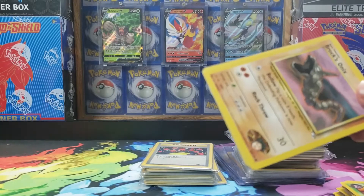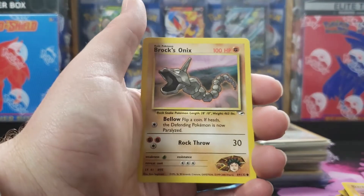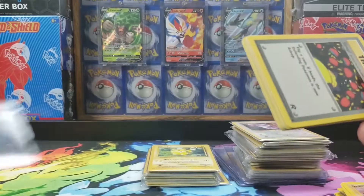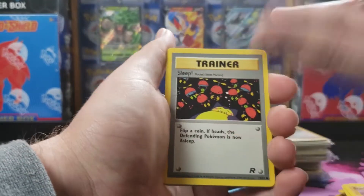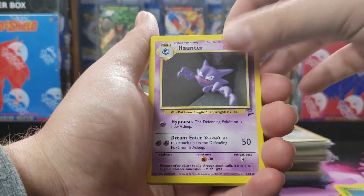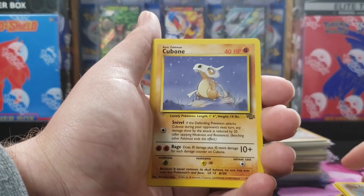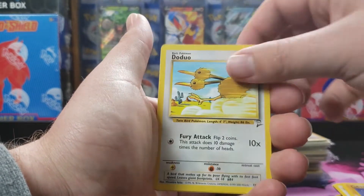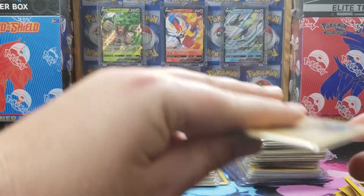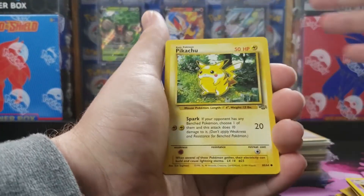I will check the binders again after this video and do a binder update, because I did do that big Base Set Two collection and it filled in quite a bit of at least the commons and uncommons. Like I was saying in that one, I wasn't able to get the trainers — someone already scooped them up. And a lot of these Base Set Two cards, I think I already have a lot of them. So it's pretty cool seeing the whole set.